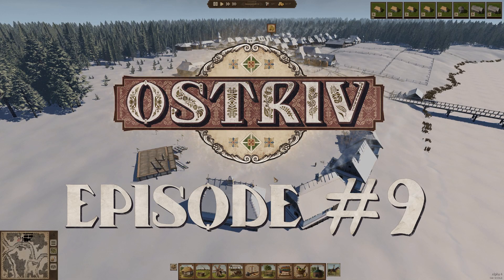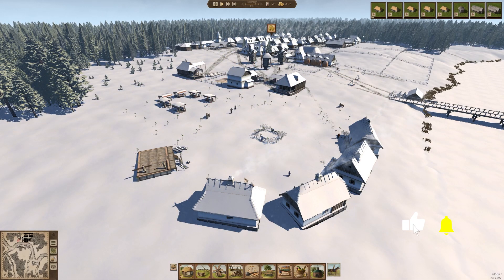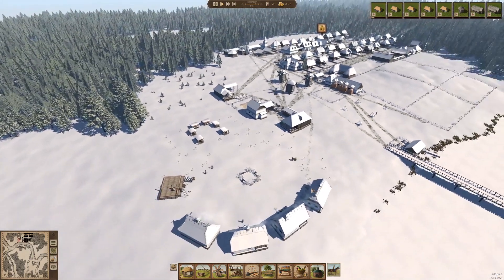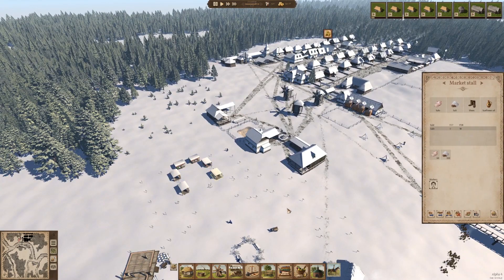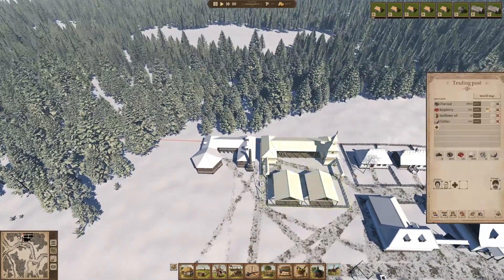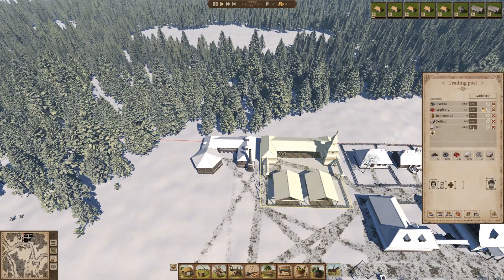Welcome to episode 9 of our Ostriv Alpha 4 Let's Play. It is December 1728, and we are progressing quite nicely on our not-on-the-grid trademark little area here. We're going to have 9 houses total, and they are building number 5. Then we'll have some granaries here. We have markets already, and they are fabulous. We also built a saltworks last episode, already producing salt, so that's looking fabulous. We can stock some in the trading post as well to sell.